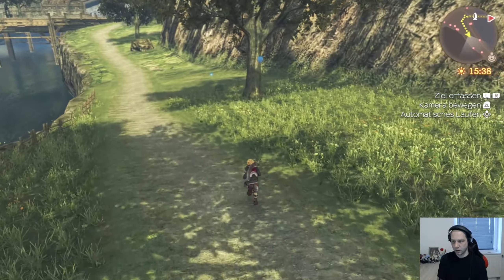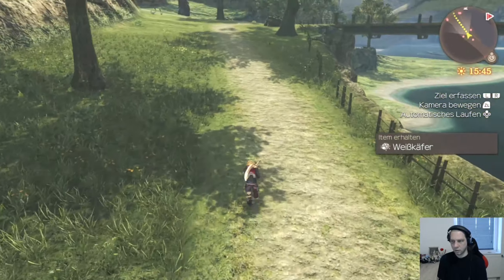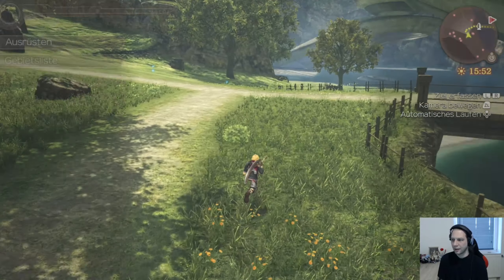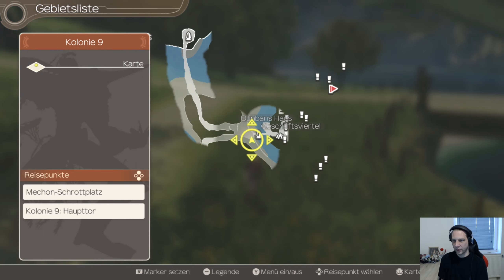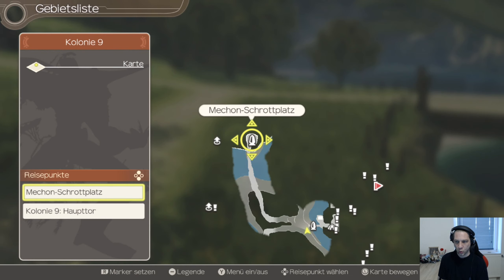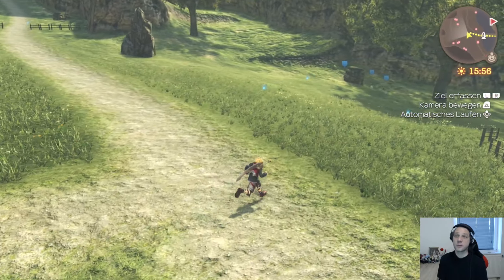Da bin ich beruhigt. Okay, was ist blau? Ich bin stark, oder? Da unten ist was. Da kann man runter. Wie komme ich da runter? Dann gibt es hier keine Karte oder so. Ah, gibt es? Erst mal ein bisschen umschauen.